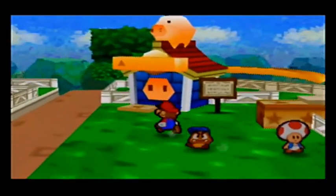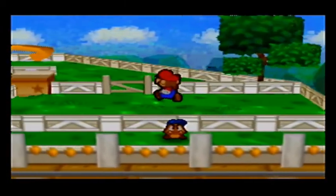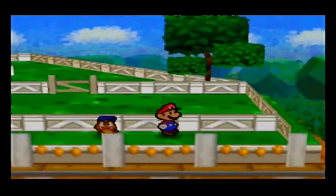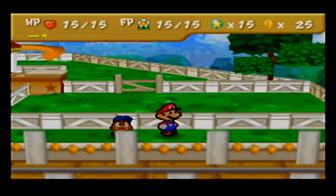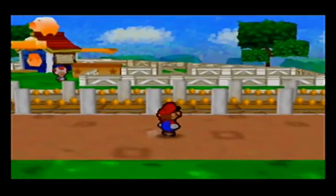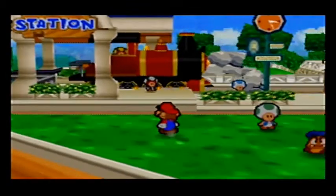If you put an 11th one in an already full pen, the first one that entered will run away and leave an item behind. You can pick up that item, but that'll make all of the little oinks disappear. So that's essentially best case scenario 110 coins for an item. Most of the time little oinks will drop kind of lame items like mushrooms, but there are three items you cannot get any other way except from little oinks — the only way to get an infinite amount of those is from little oinks.